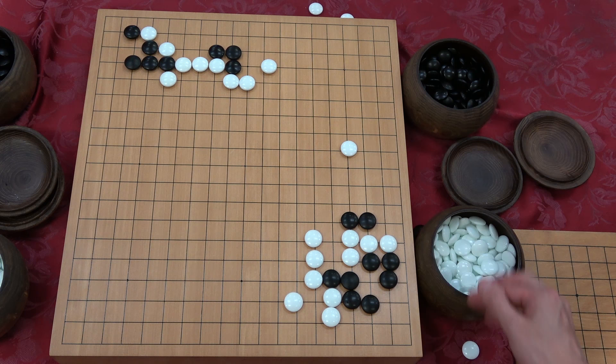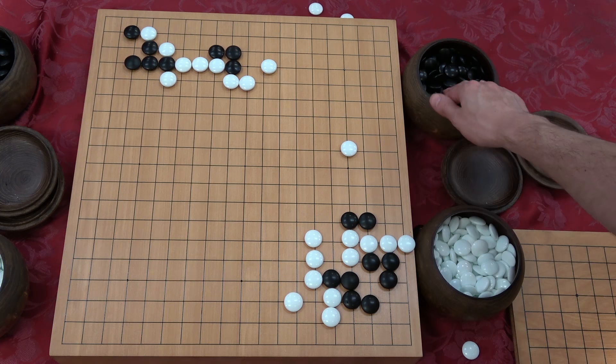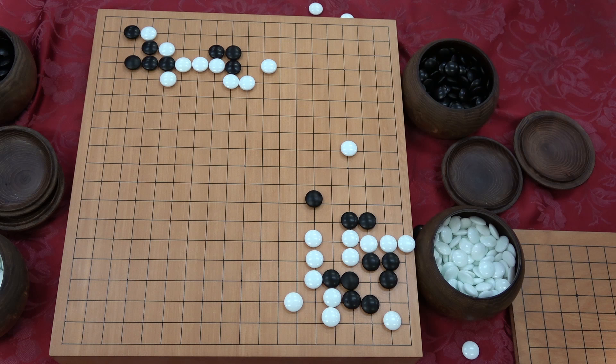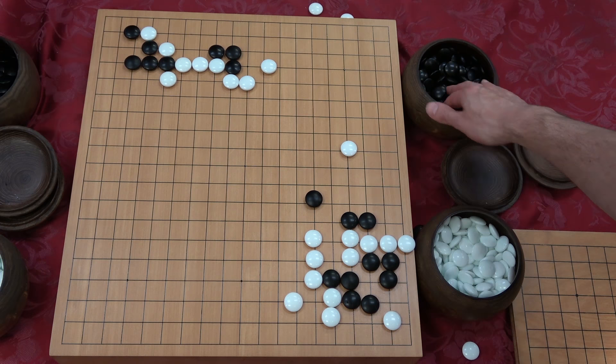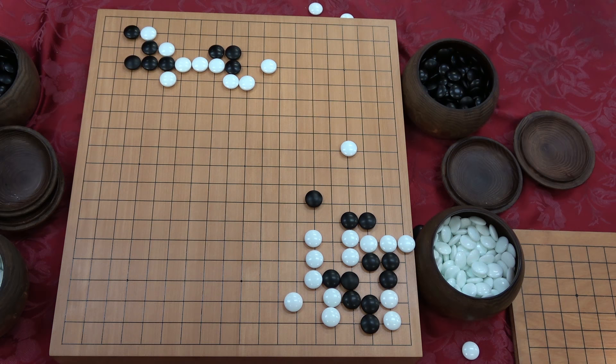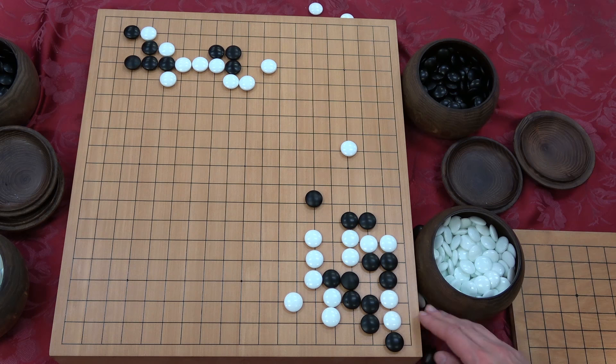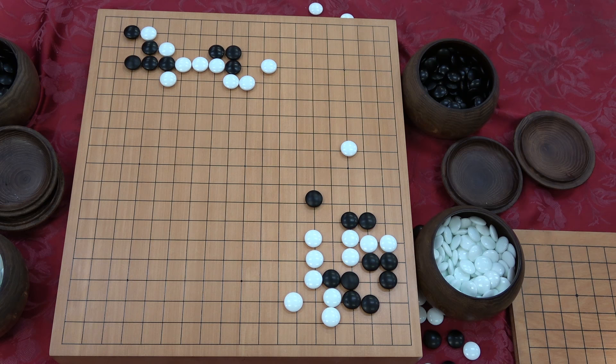Actually I think this move is sente against the corner. If white can have this move in sente and you try to do something out here, you have to block this way — you have like no choice left. Honte moves should never let you get sealed in completely or get pushed around. The best move was the knight's jump — it connects all the stones, everybody's strong, white can't attack from the outside because you're all connected.